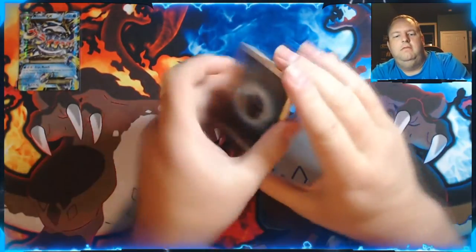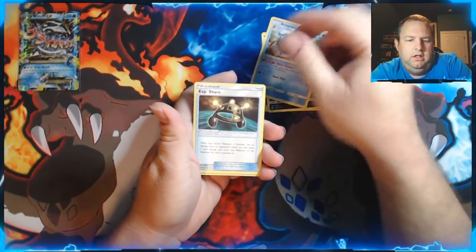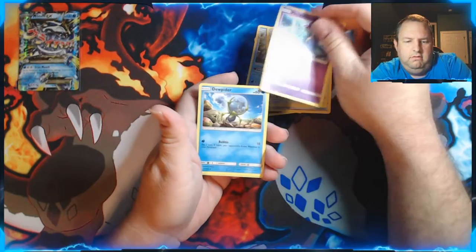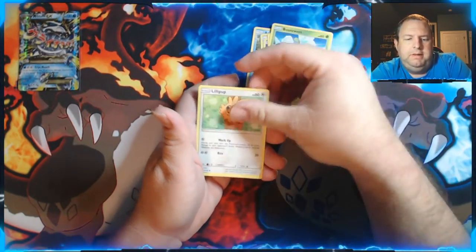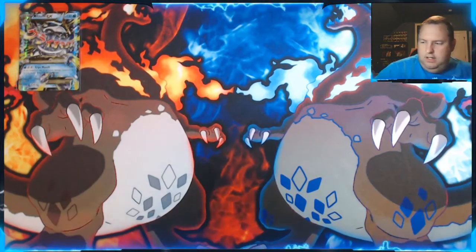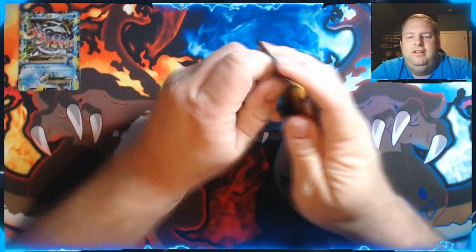Psychic energy — here we go. We got Araquanid, Experience Share, Stufful, Mareanie, Dugtrio, Bounsweet, Lillipup, a Reverse Holo Masquerain, and a regular Toucannon.